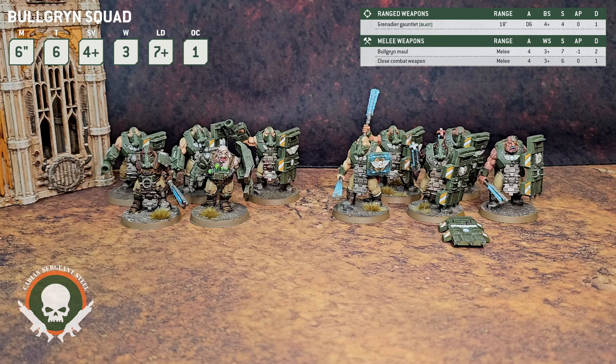I would also recommend either the Brute Shield or the Slab Shield. I think the extra wound with the Slab Shield is really good. Even if your opponent does use a high-AP, high-damage weapon against your Bulgrin, those are high-damage, high-AP weapons they're not using against your Sentinels, Rogue Orns, and Lehman Russes. They're dedicating major firepower to take out an infantry unit. With the damage reduction, Feel No Pain, and the extra wound, it's going to take an autocannon hitting twice, wounding twice, with no Feel No Pains to take out one model on a potential six-man unit.